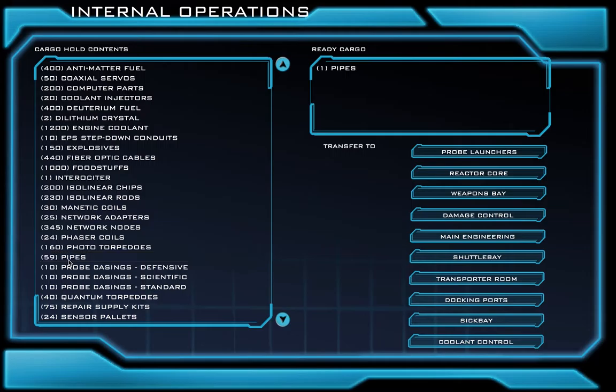So we're going to come over here, we're going to click Pipes, and when we click it one time, you see that Pipes comes over here to the ready cargo. Over by Pipes, we see 1. That 1 indicates how many pipes we're sending, but we want to send 10, not 1. So I'm going to click Pipes 9 more times. We see that Pipes is now 10, and we're ready to send those pipes to weapons bay.